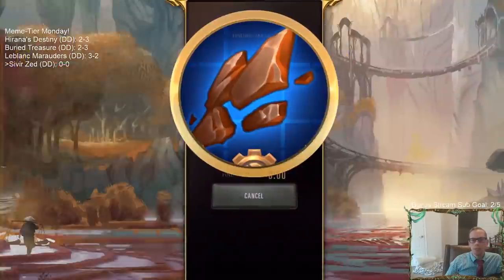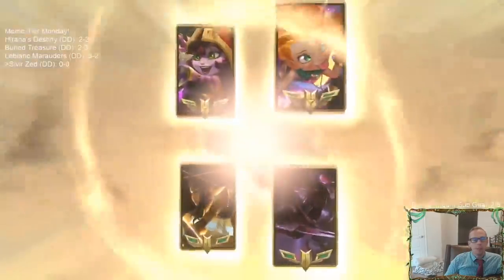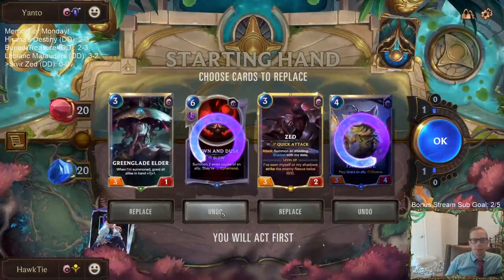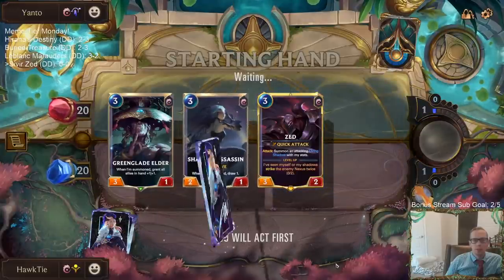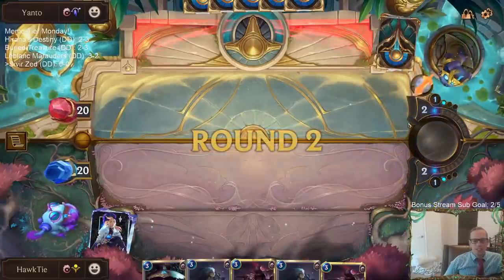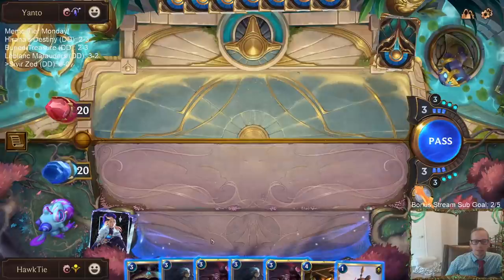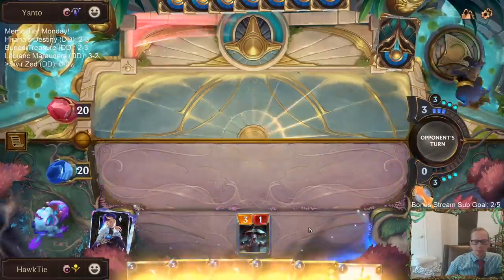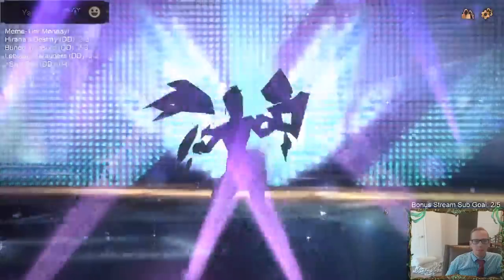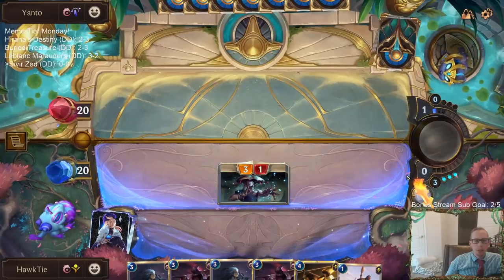Let's play some Sivir Zed - we're going to play our five games in normal for Meme Tier Monday. Lulu Zoe, this is going to be a fun match. After the mulligan, everything costs three - not the best. We both have slow setups. They played 'Out of the Way' so I'm assuming they're playing maybe some daybreak cards.